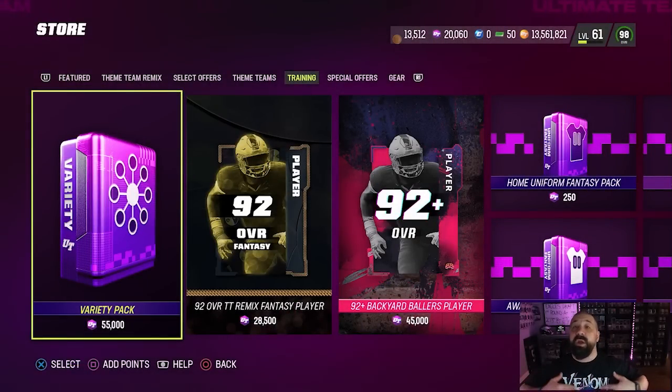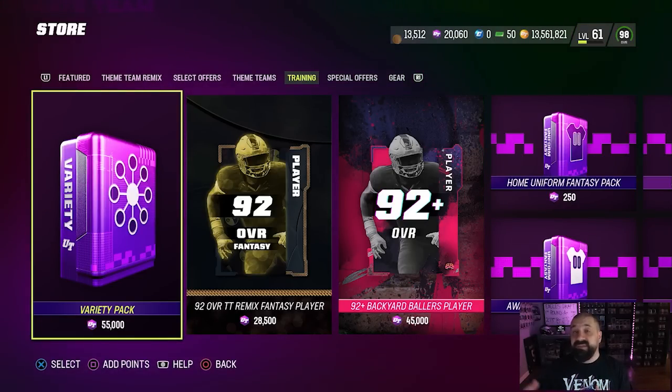They brought out some very big names for part two of this promo. I already really love the design of this and from a theme team standpoint it's perfect for adding new players and new 99 overalls to your squad. With these big names, I'm expecting the market to potentially go up for the cards you need to build out these 92s up to 99 overall. All of the 99s coming out tomorrow are actually coming out as 92 overall cards, and then you need Theme Team Remix coins to upgrade them from a 92 to a 99.